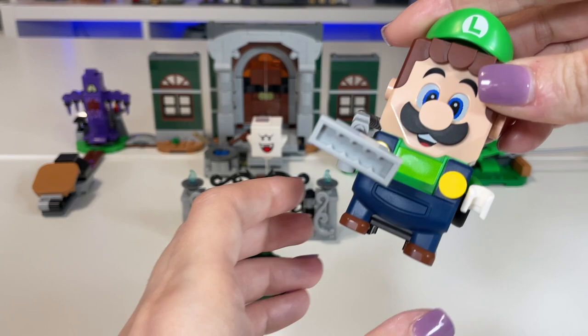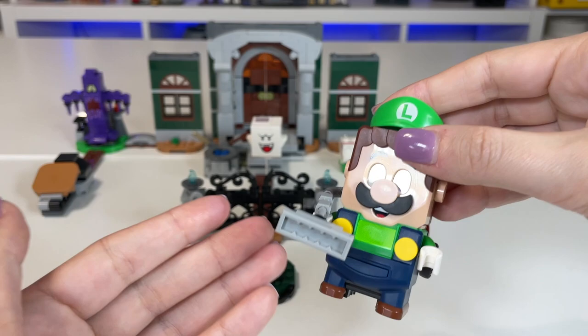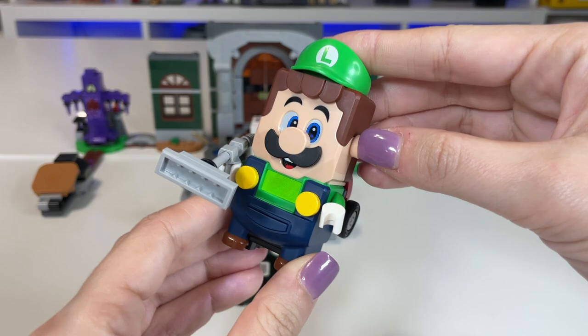Now let's check out the playability of the set and how Luigi interacts with it. With Luigi, he does have this backpack on, and his outfit only comes in the Lab and Poltergust expansion set. If you want to interact with the set to its full potential and actually defeat all the ghosts, you will need to purchase that Lab and Poltergust expansion set.